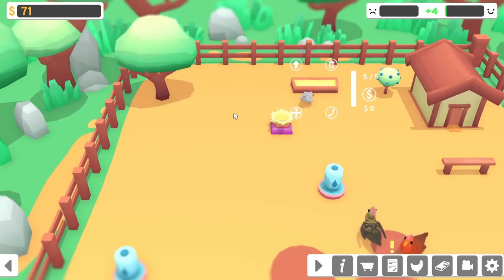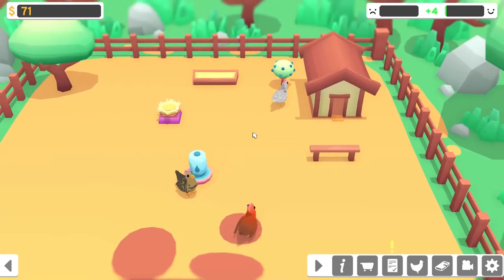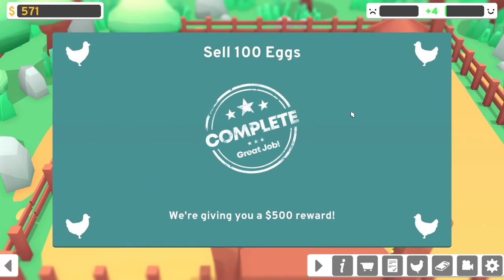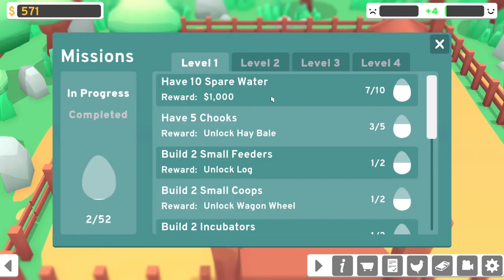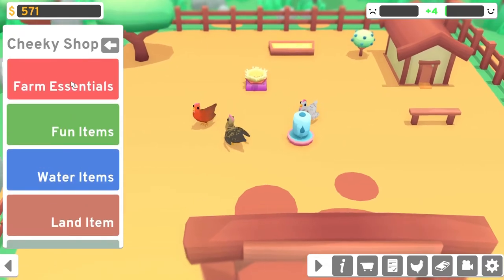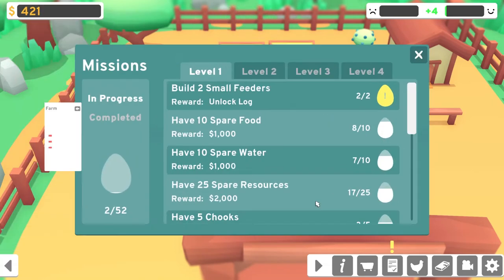You want food - this is all the food we have right now. The berry bush is about 500 coins and I really don't have anything. Let's see what they want me to do - sell 100 eggs. Now I can buy the berry bush! Build two small drinkers - I got that. Have 10 spare water. Five chickens - we can probably get that. Two small feeders, we can do that quick. Let's do the small feeders from farm essentials, another small feeder - put it right there.